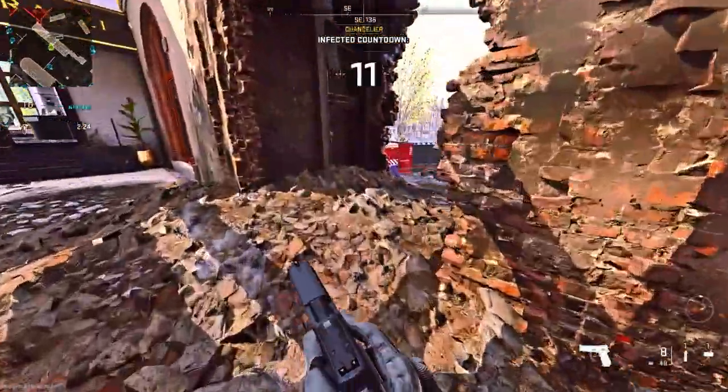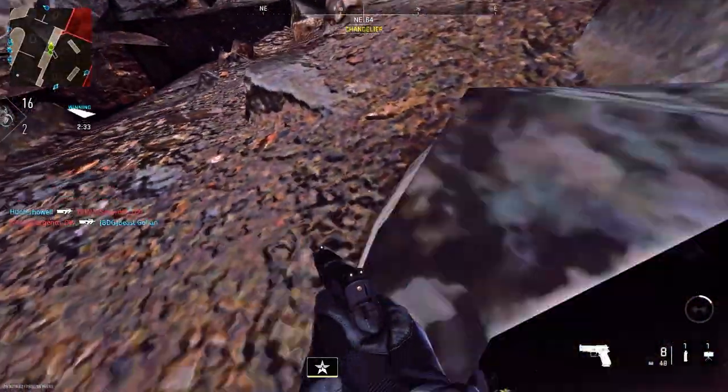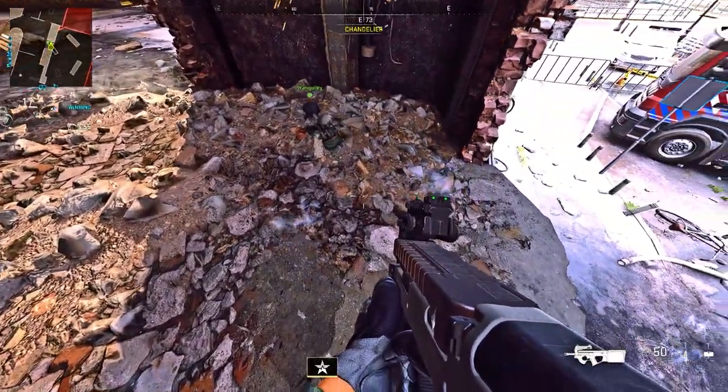When we're on the hotel map, all you want to do is make your way to these rocks and just prone inside. Move forward and back until you can go quite deep under, and then you'll know you've done it correctly. Here's a great example with my friend again.